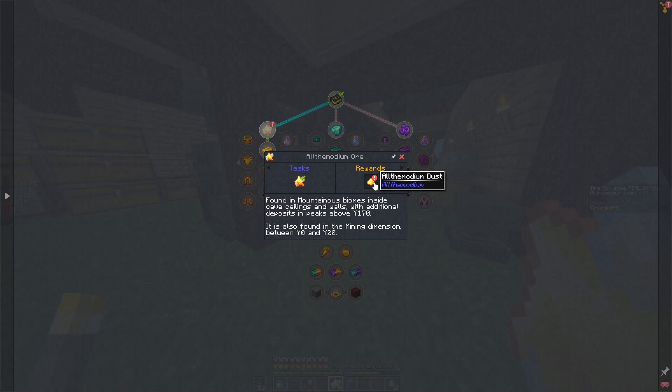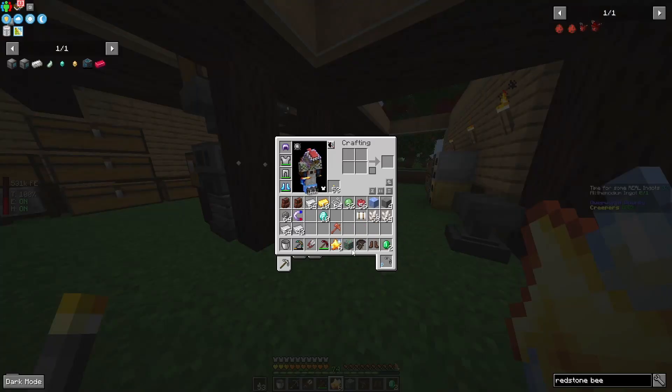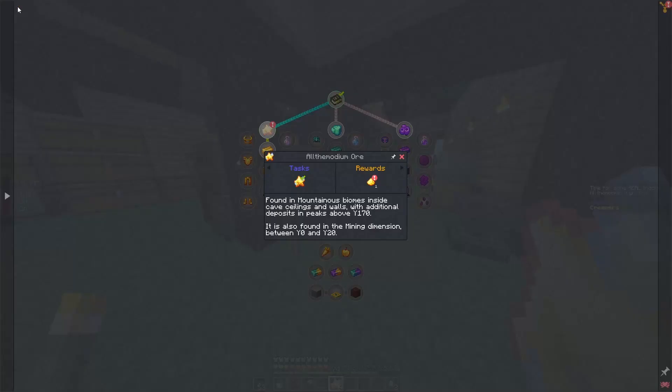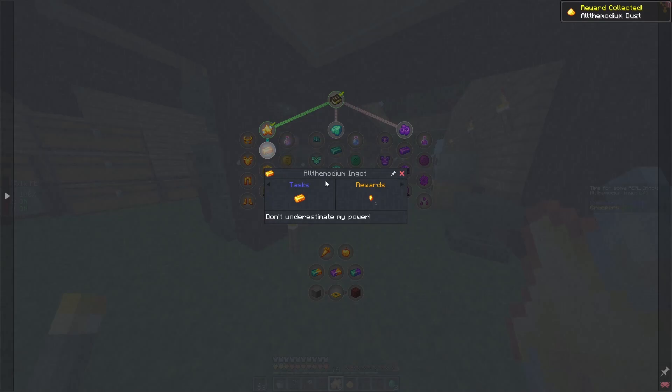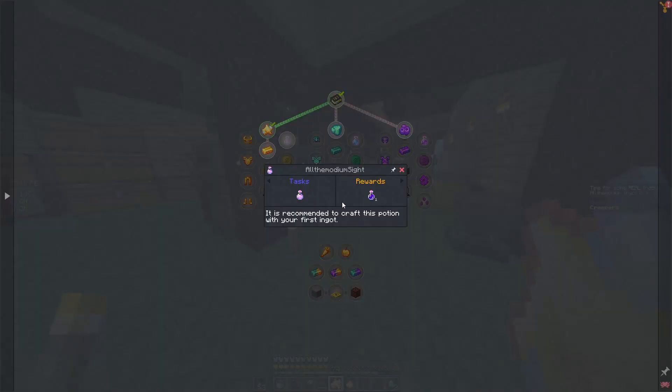Okay, we're back at the base. We didn't find too much more — found three more pieces in that little section and a little bit of emerald, not that we really needed it. Let's take a look at the quest book for Allthemodium. We got this, and because it's Allthemodium dust — nice. So here we can get our ingots. Let's get an ingot. This is some OP stuff.